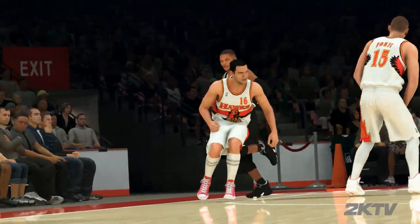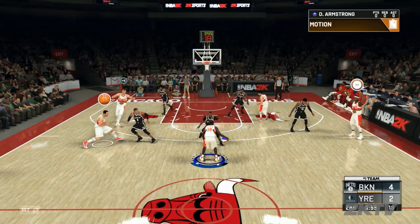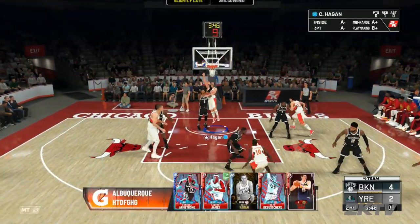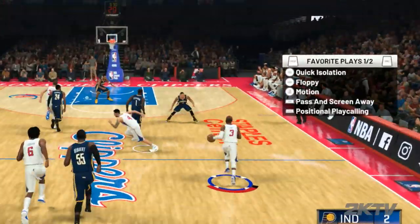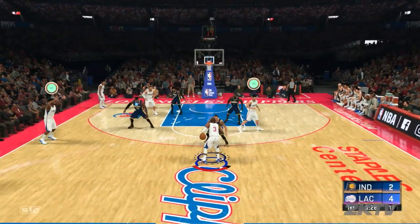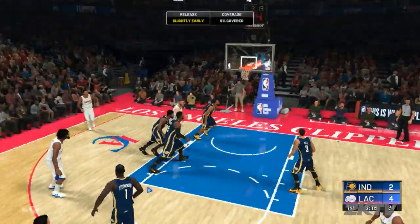Next up is the motion play action button. You no longer have to wait on the AI to kick off a freelance action. Tap the plays bumper and press the lob button to kick off a motion action. The action you get depends both on the freelance and on the players you have on the floor. Additionally, tap the plays bumper, bring up the play action menu, then hit the same bumper again — pass icons will appear over the heads of players to your left and right. You can then pass to either player, and the player who made the pass will screen away for a quick scoring opportunity.